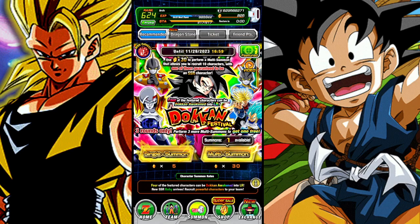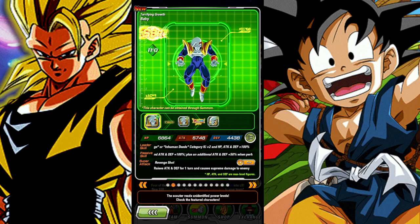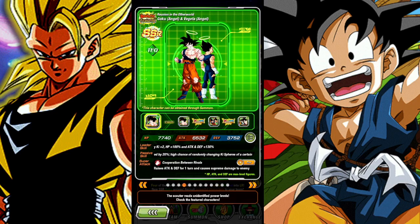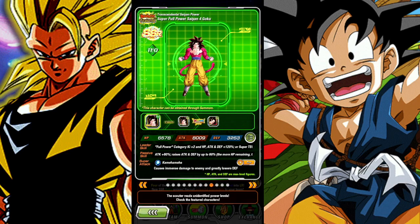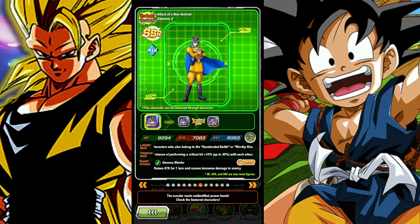I hope you pull him right away, whether through free tickets or your first multi. Baby will return immediately on the next banner, so that's not a crazy thing. The banner is exactly the same as it was on JP — Super Saiyan 4 Goku, Tech Baby, the Future Duo, Angel Goku and Vegeta, Gogeta, the Fizz Blue Duo, Gamma 1 and Gamma 2, GT Pam, Super Full Power Saiyan 4 Goku, and Super Saiyan 4 Gogeta.